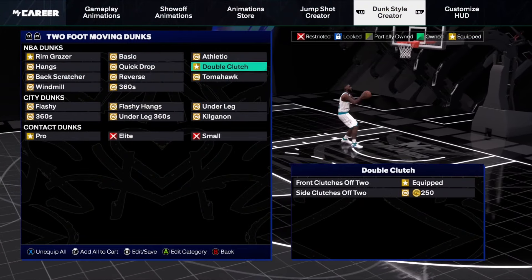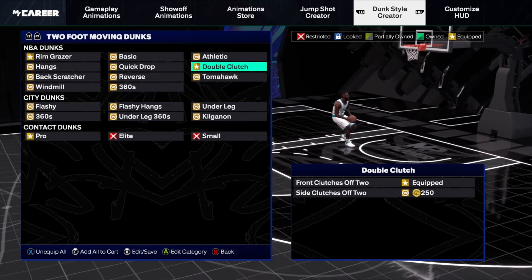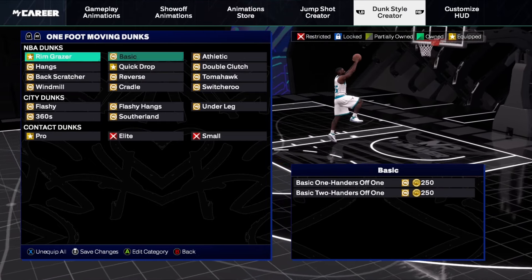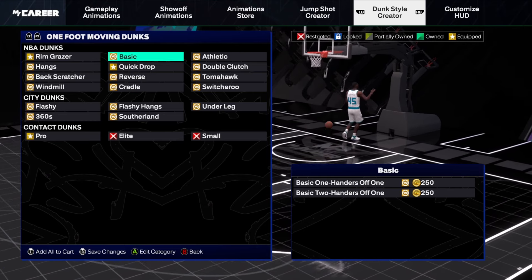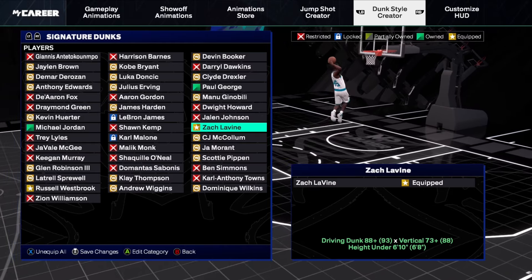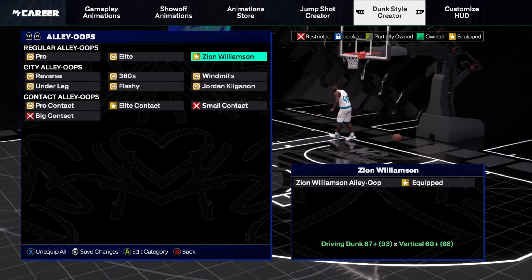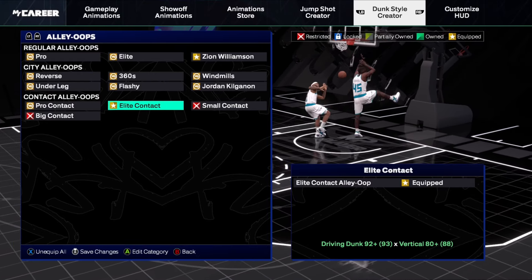First thing first, we're going to look at the dunk animations. For our two-foot moving dunks, we got on double clutch, rim grazer, and pro contact dunks. For our one-foot moving dunks, we got rim grazers, quick drops, as well as pro contact dunks. For our signature dunks, we got Zach Levine and Russell Westbrook — all quick, fast, hard to block, not too fancy. Our alley hoops are on Zion Williamson with the elite contact alley hoops.